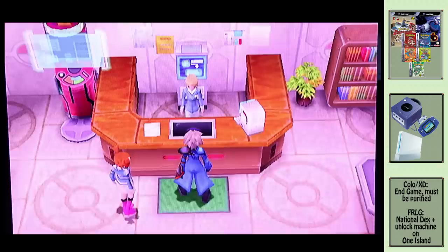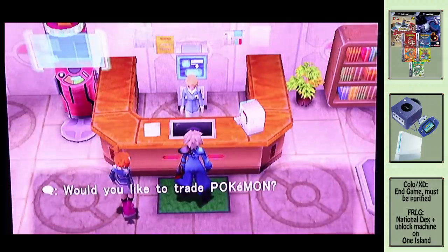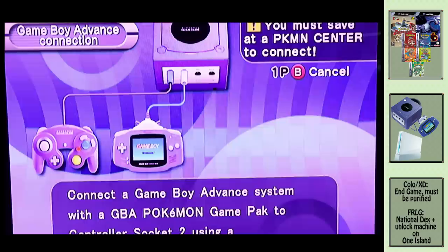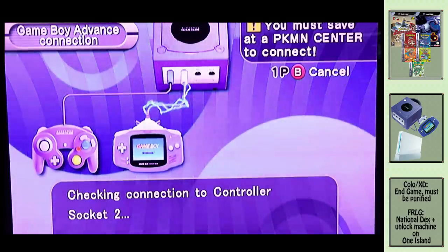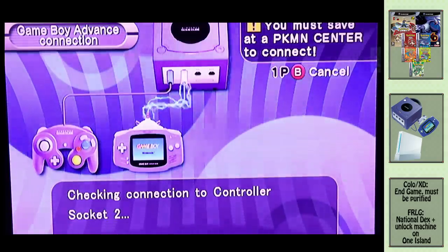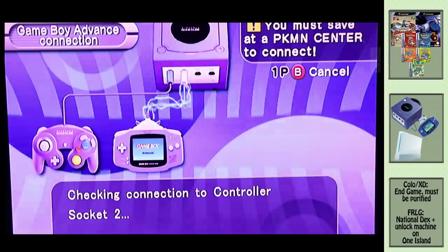Let's start with Pokemon Colosseum and XD Gale of Darkness. I just want to start with deeply apologising for the quality here — I had to film a TV. Our HDMI converter wasn't working so everything went horribly wrong and this was the best I could do. To start, we have the GameCube title Pokemon Colosseum. You must go to the lower level of any Pokemon Centre and talk to the Trade Centre lady. You will need a GameCube or Nintendo Wii, Game Boy Advance and a Game Boy Advance transfer cable. Follow the instructions on the screen. This is technically a trade, not a transfer.